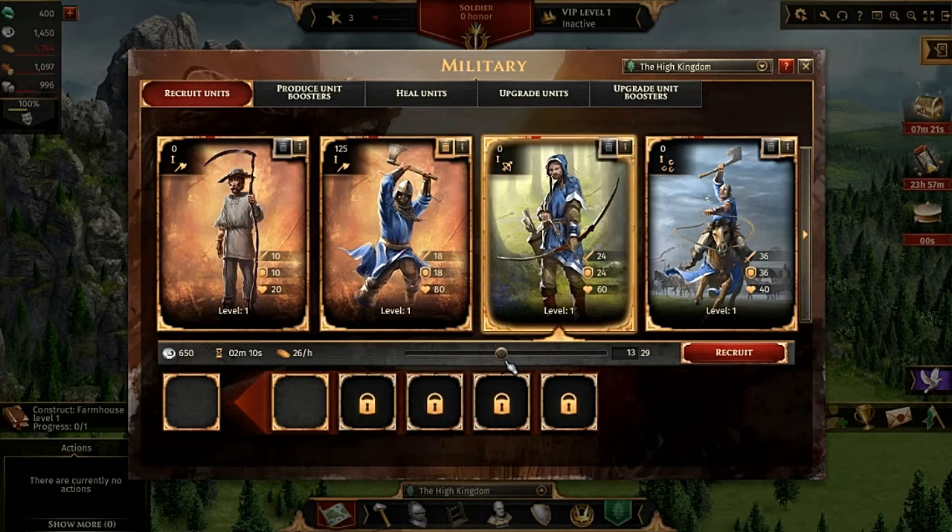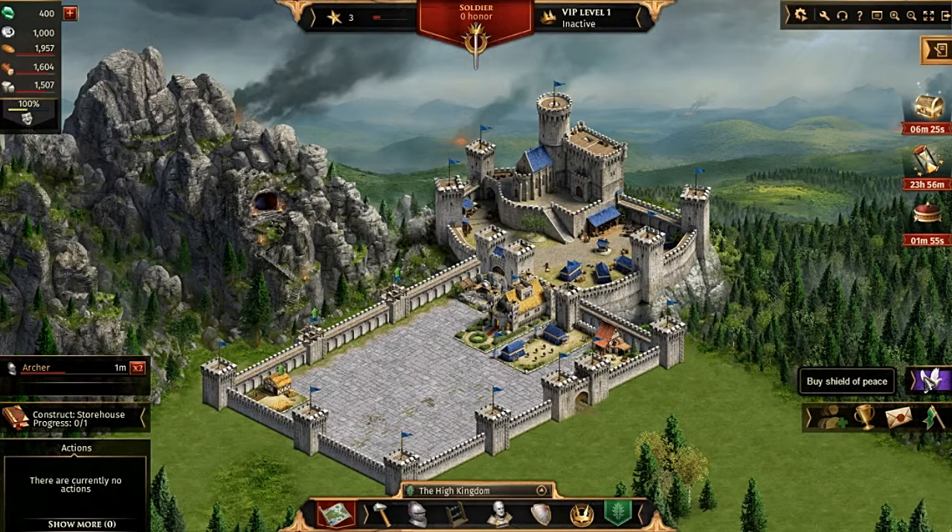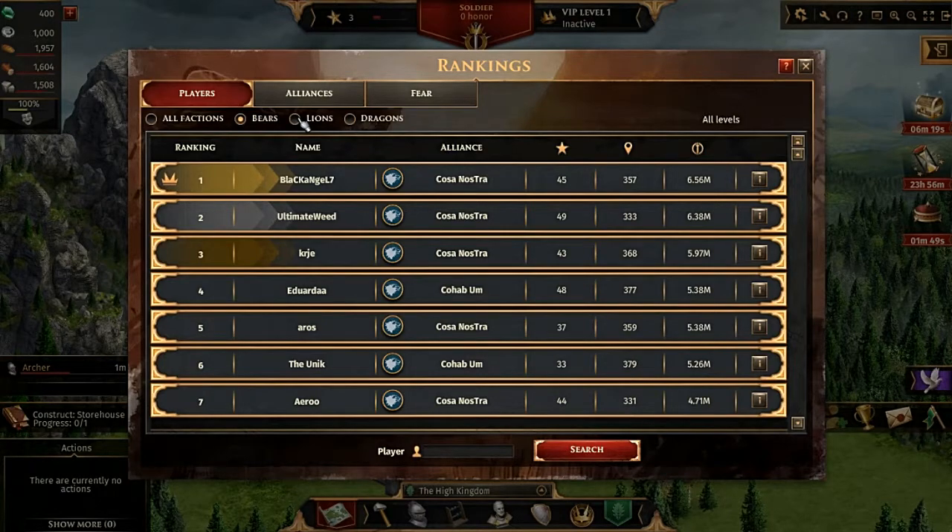I'll have stone masons on one side, farmhouses on the other side, and dwellings in between — that seems like a nice idea. I can see everything that's happening down there. I can collect the gift — one thousand something. High shield fees rankings — 4.6 million. Oh man.